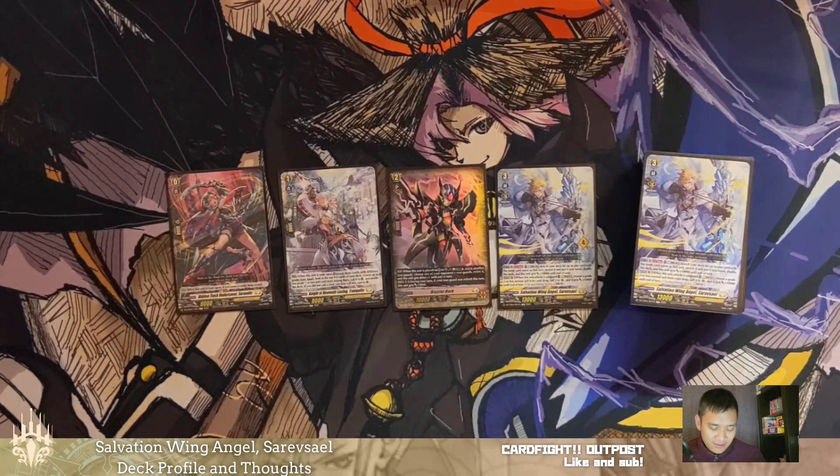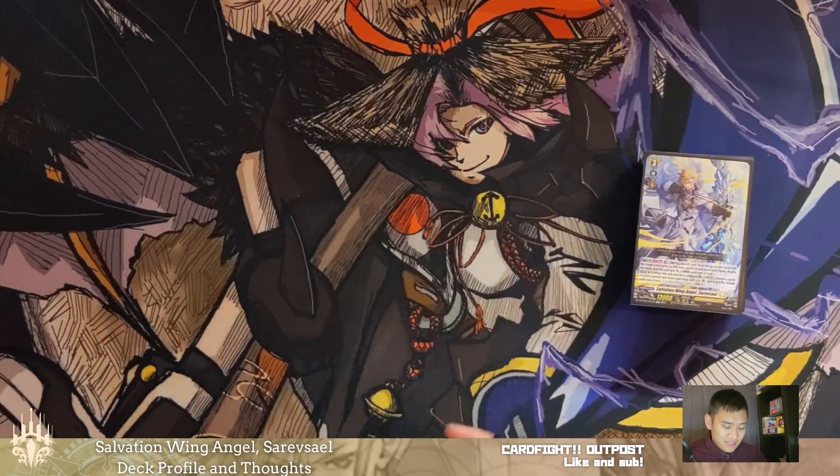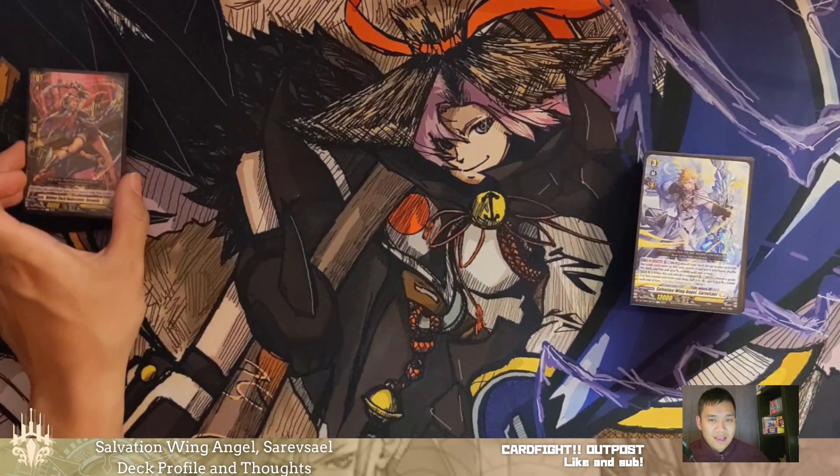And then of course we have Sarevsael. For anyone that doesn't know the ability already: once per turn, you can counterblast one to search a copy of him from your deck, add it to your hand, shuffle your deck, and he gets 10k until end of turn. Then when he attacks, he gets to energy blast four, choose a card from your drop, and call it to rear — and whatever you call gets an extra 10k. So you're getting four attacks per turn, and with the support you're actually getting a lot of your resources back as well. This deck has a lot of opportunities for extra energy blast usage that the other quick start decks don't have the luxury of.